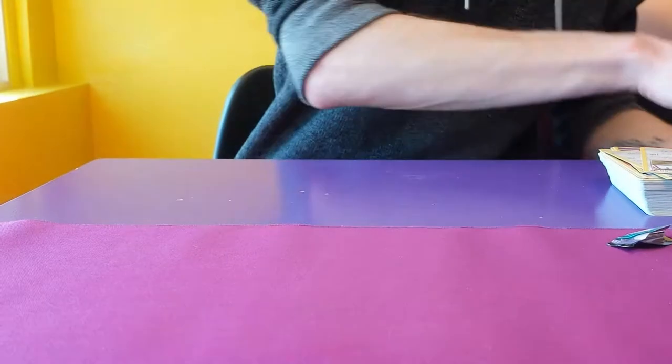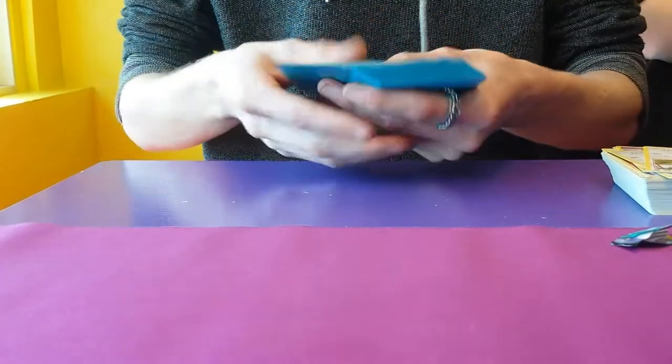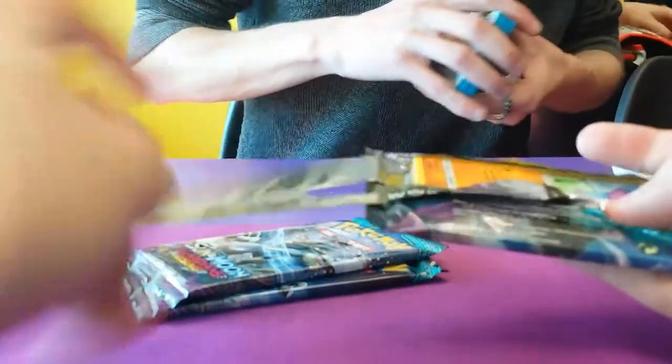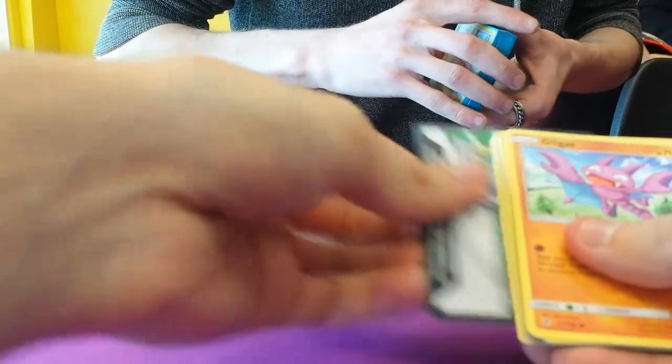Cheers guys — we're going to jump straight on. Pasta Matt! Pre-release went pretty well — didn't lose a game, three-zero. We've got a Gligar and a white code card.